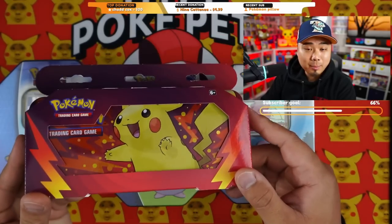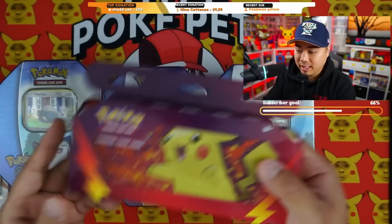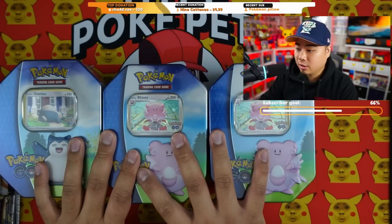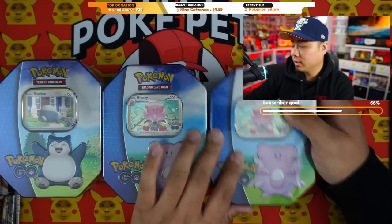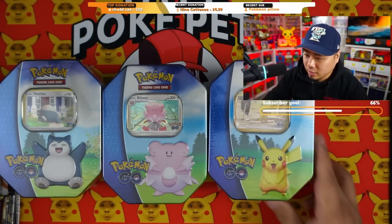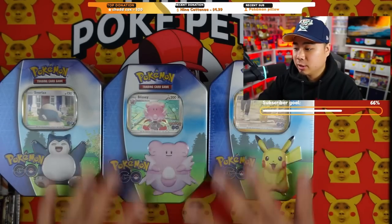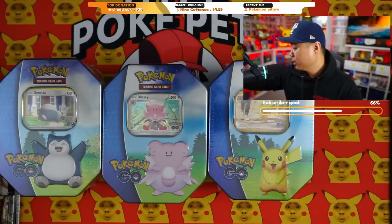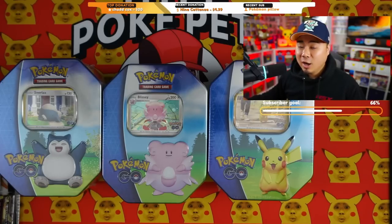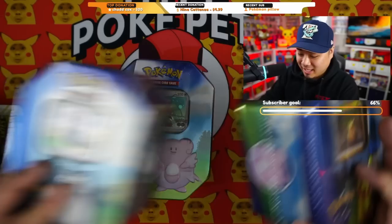The two-pack eraser set has Evolving Skies and Astral Radiance — I'm very happy about the Evolving Skies. This pencil case here goes along with the back-to-school theme and also has two packs. Then we have the Pikachu tin we found — we're going to open it. We have one of each; the Blissey one I'll keep for the collection or maybe open it Monday.